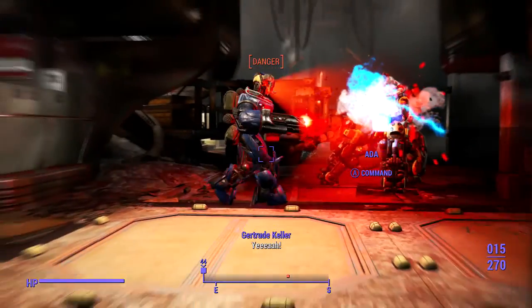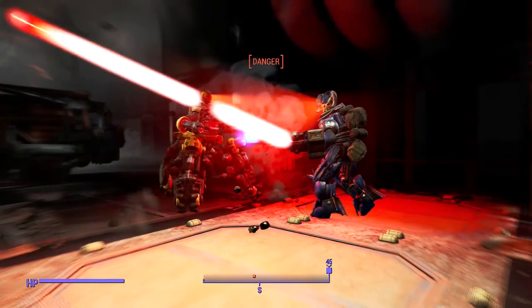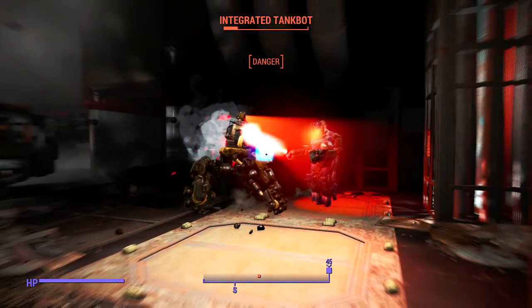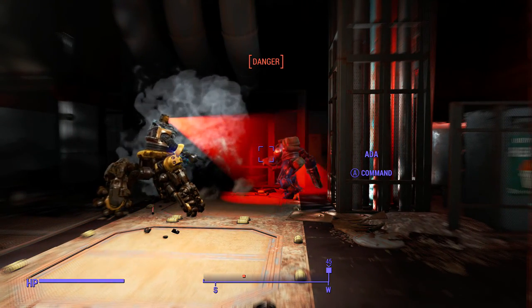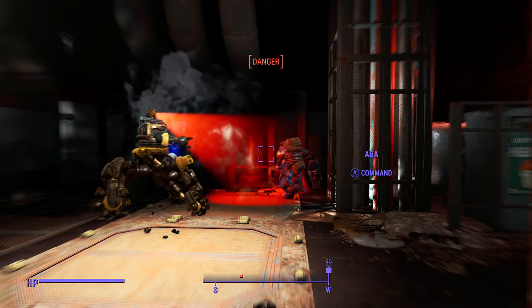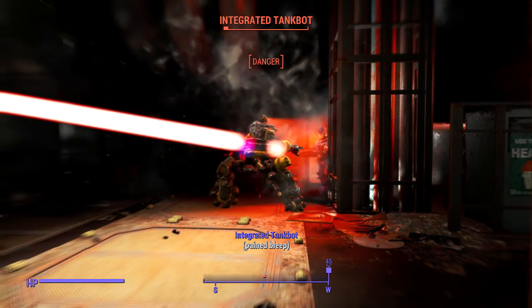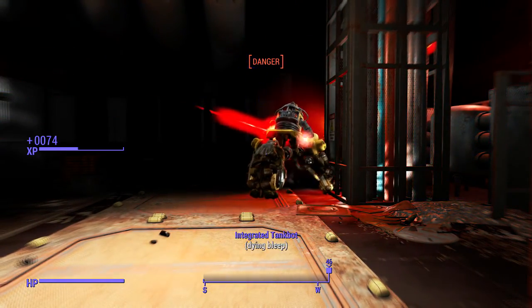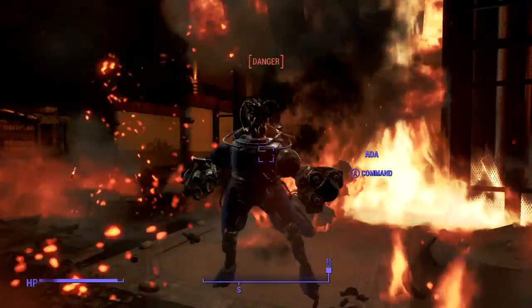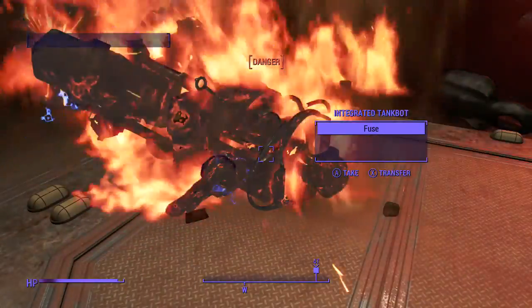You can craft a really fast robot and give it the thrusters of a Mr. Gutsy or Mr. Handy, but it's not going to have as much defense or carry weight. Or you can craft a big sentry bot, but it's going to have trouble moving through tight corridors. So it's really cool how that works — you can specialize a robot in certain ways for certain situations you know you're going to face, or to complement your character build. I think that's a really cool idea and they implemented it pretty well.